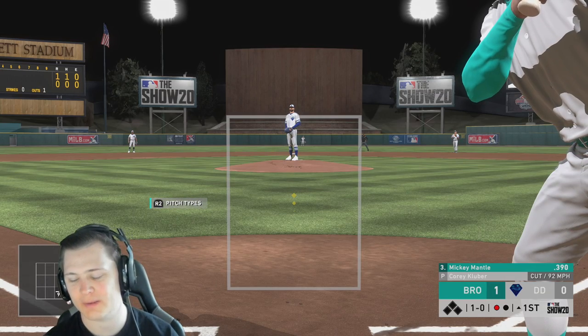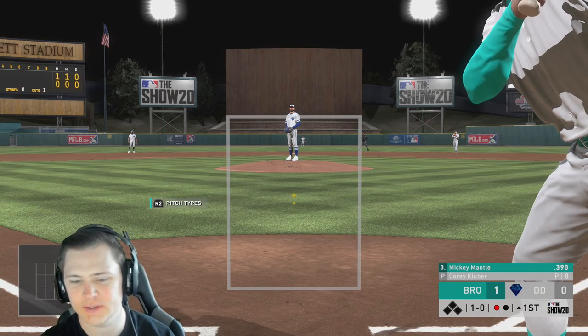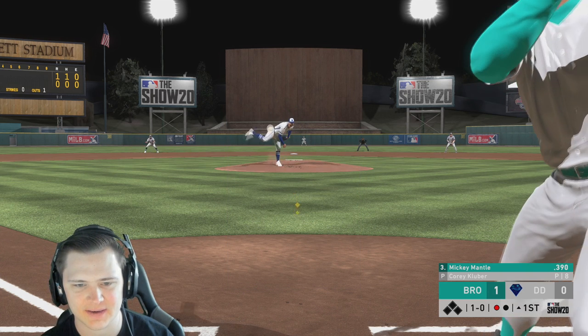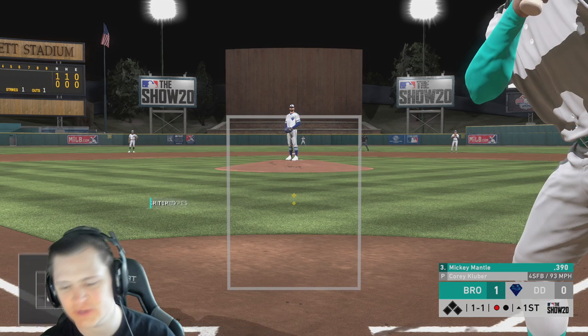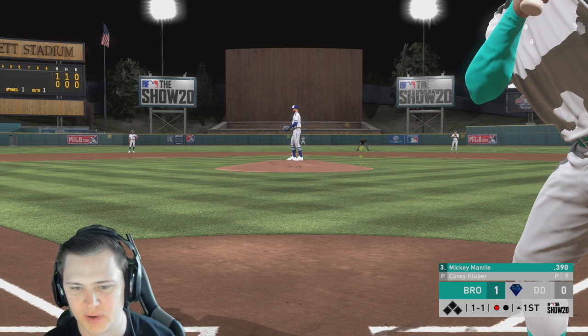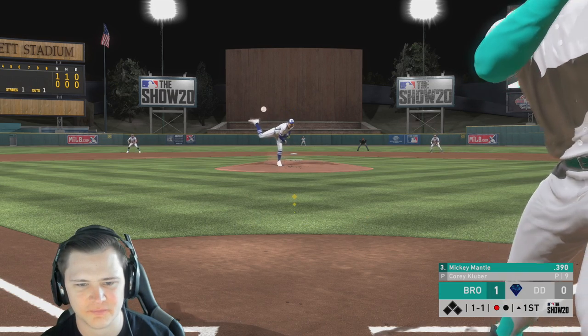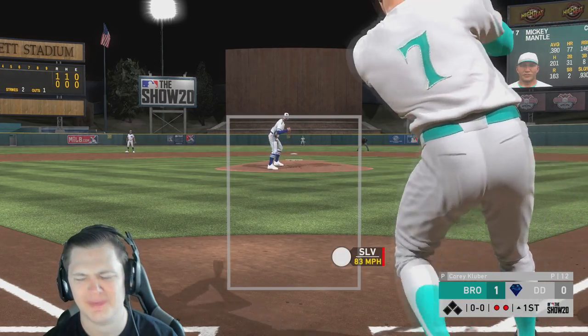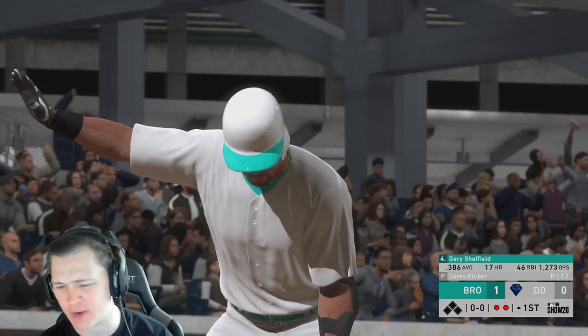One thing about Brandon Marsh is he actually has a really good swing. That's why even though he may only have 94 contact and 90 vs left, he's still very usable on Legend. The PCI is about the same size as Mike Trout's, but I almost want to say he's got a similar swing to Bryce Harper.